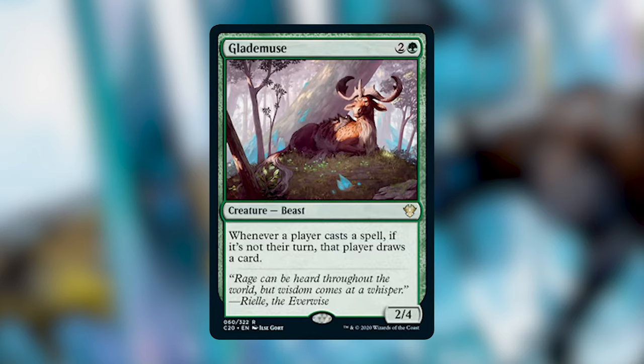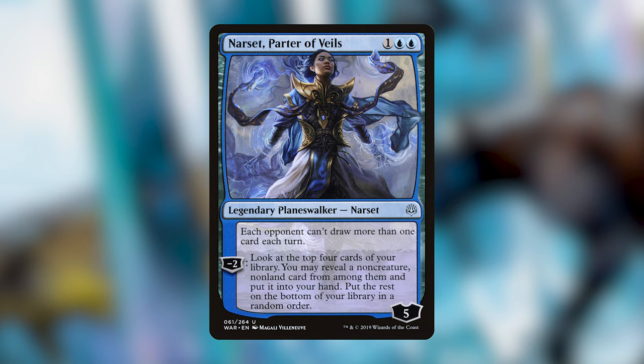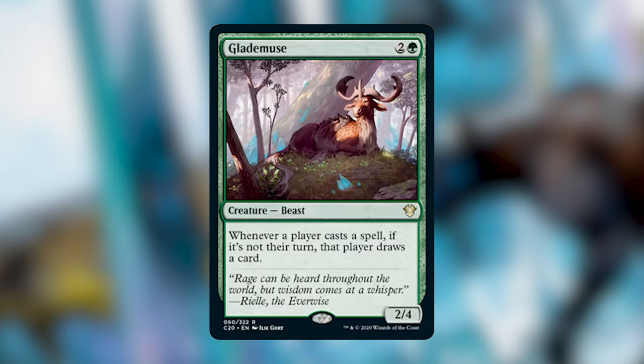Glade Muse is a two-and-a-green Beast. Whenever a player casts a spell, if it's not their turn, that player draws a card. I'm a little skeptical — you'd only want this if you can take more advantage of it than your opponents. It works well in a Rashmi deck where you want to be casting on opponents' turns, or in blue-green with Narset, Parter of Veils, or in Sultai with Notion Thief to prevent opponents from benefiting. Otherwise, I probably wouldn't play it.